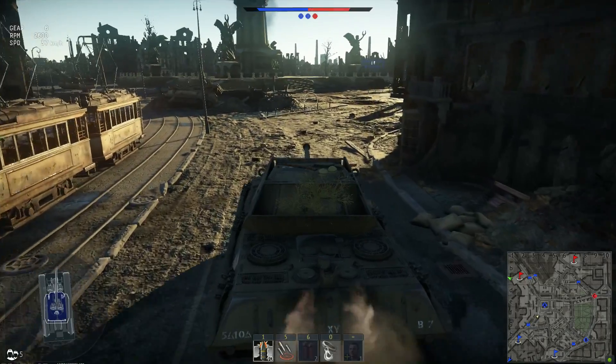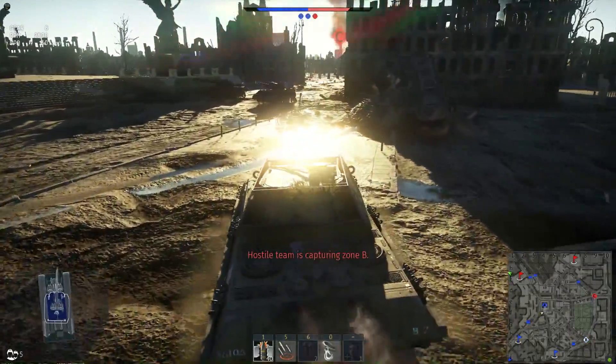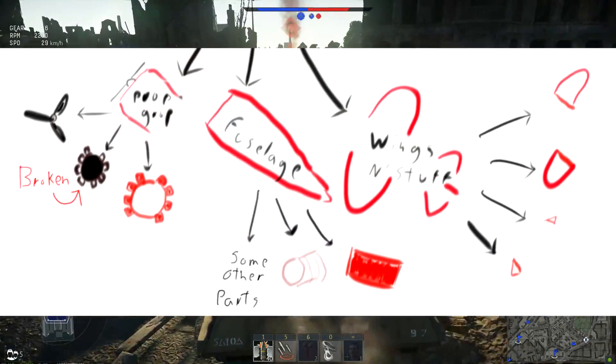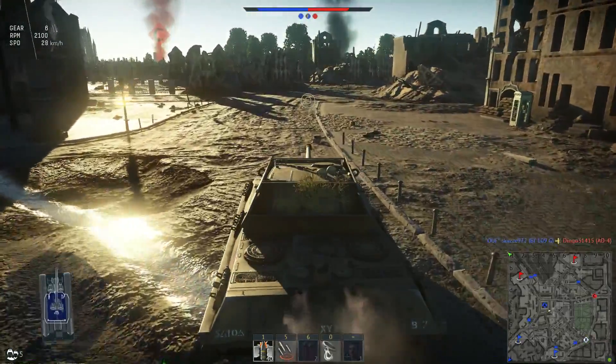Once you know what's wrong with it, or you assume what you know is wrong with it, you have to disassemble the I-180S. The entire plane breaks down into parts, and the parts break down into components. Some of the components break down into more components, some of them just stay as a single part — like the armament, which doesn't break down any further.